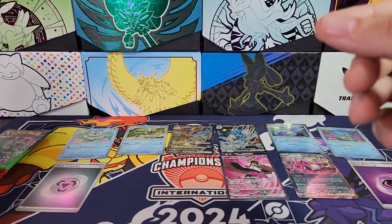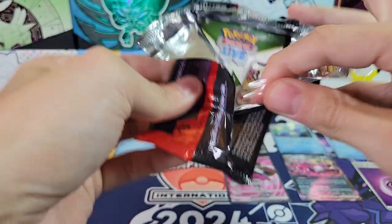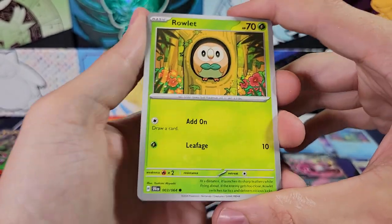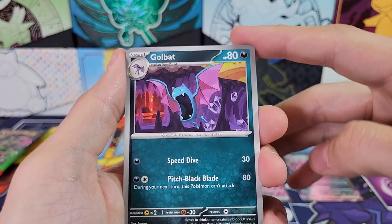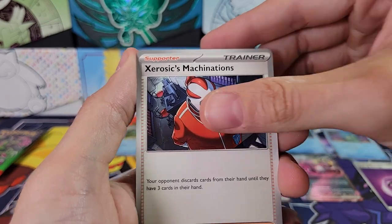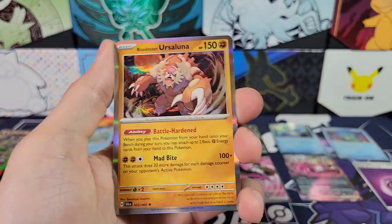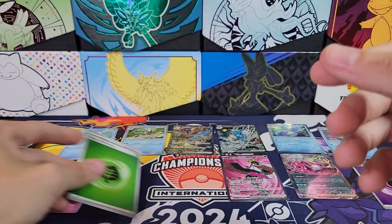Now we have two Foil Energies. Let's see if I can get all of the energies for this set — that would be cool. How many energies are there? Like seven or nine? Rowlet, Meowth, Croagunk, Slitherwing, 0-6 Machinations, Crobat, Reverse Drowzee, Reverse Yveltal, and a Blood Moon Ursaluna. Another Foil Energy — very cool!